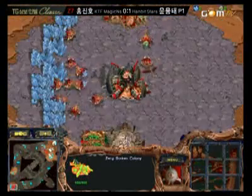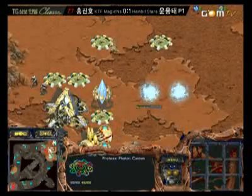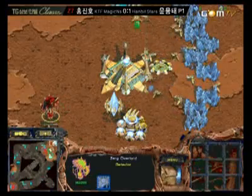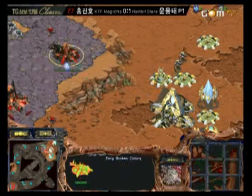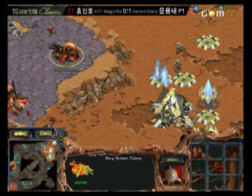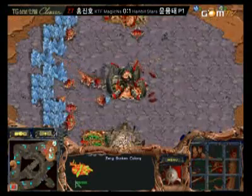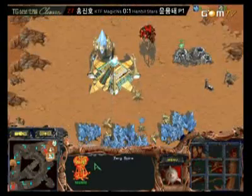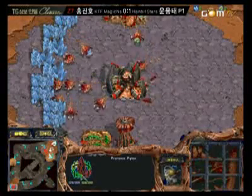Sorry — sometimes people say I say 'rather' like a British guy. I don't know how that happened with me. Robo bay on the way, one cannon in the back. Is this in range? Yes it is — go go gadget sunken colony spires! I think he should have put the sunken colony one hex to the left, because now the sunken colony can't reach the gateway. And that sucks.